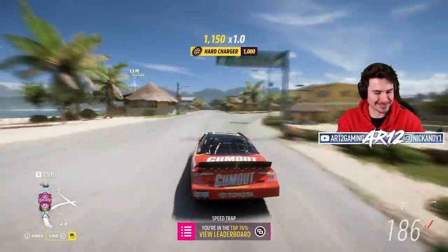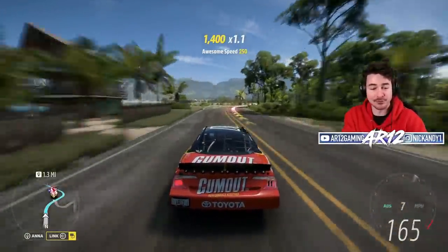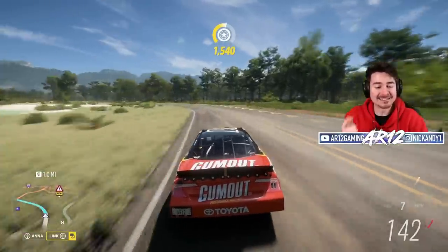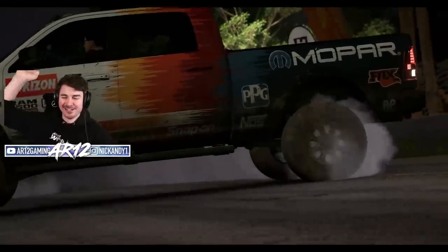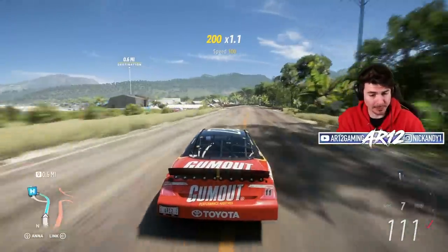Welcome back to Forza Horizon 5! Today we're doing another FH5 Super Wheel Spin Challenge. Last time I did my Super Wheel Spin and got the Dodge Ram Power Wagon. I took that thing online and absolutely dominated the online lobby.